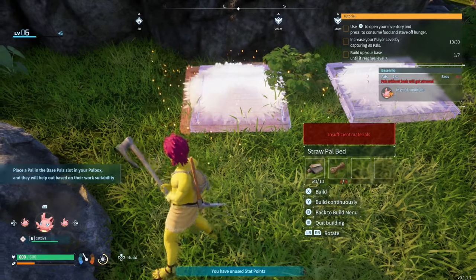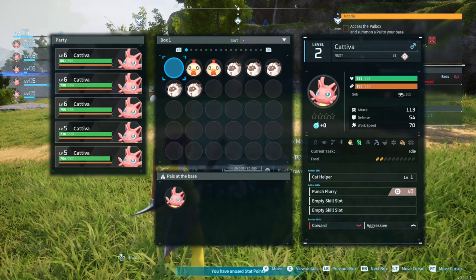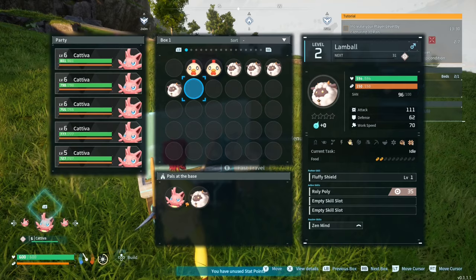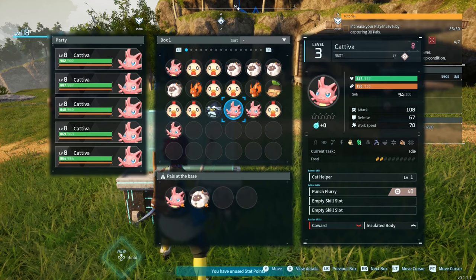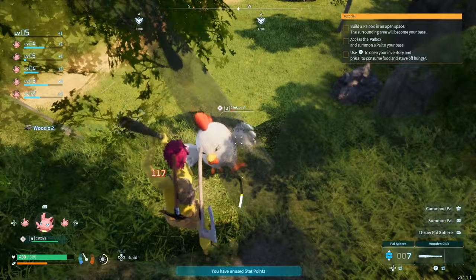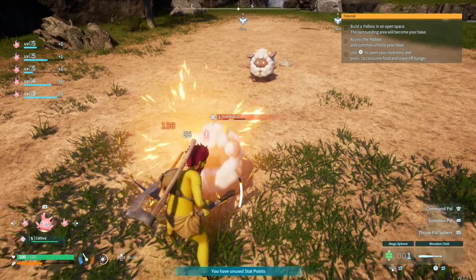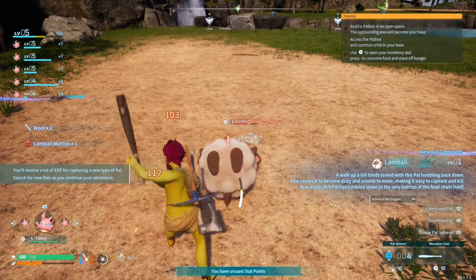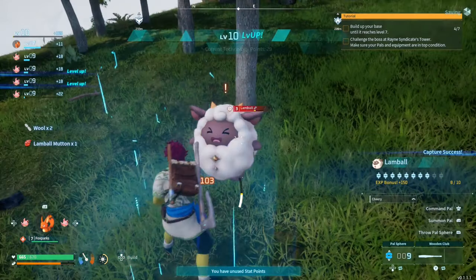Spend a few minutes making your pals a few beds, a berry plantation, and a feed box. I would have a Kativa as my first working pal. Complete the base leveling until you have three or more available pals to put to work. Add another Kativa alongside a Lamball — they should gather stone and Paldium fragments as well as put them in your chest for you. Finish capturing the three starters to get you to level 10. If you see other new pals, take the time to capture them as well. Just note the first three are the easiest to capture, especially at night when they are sleeping.